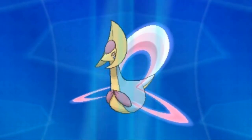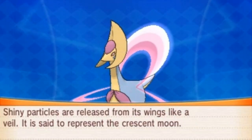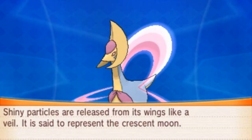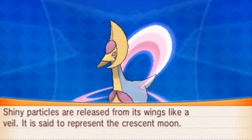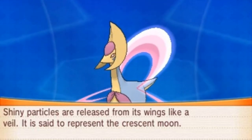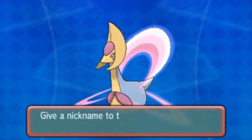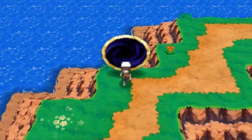Here it is, guys — Cresselia, the Lunar Pokemon. It's a female, obviously, and it stands at 4 feet 11 inches, 188 pounds of pure beautifulness. Shiny particles are released from its wings like a veil. It is said to represent the crescent moon — that is true. We are not going to nickname you — we're just going to put you in the box. And that is that for this location.